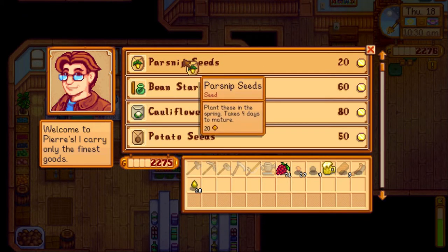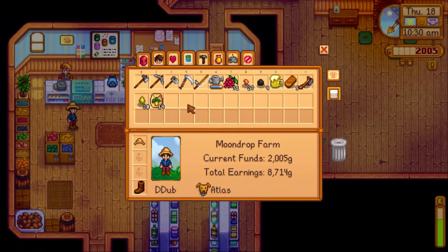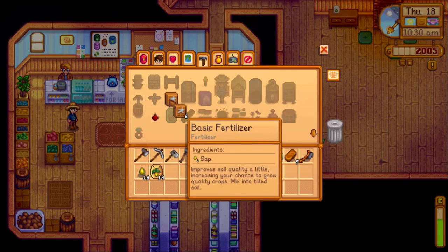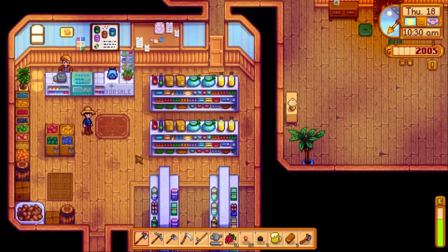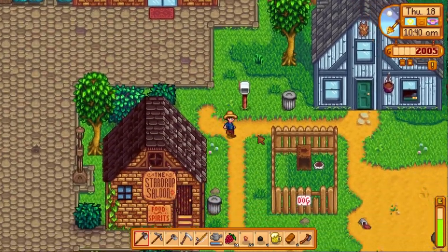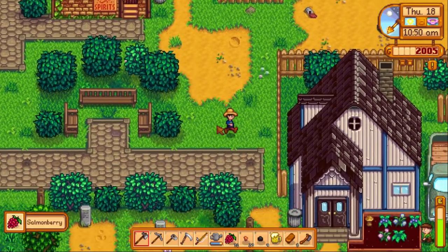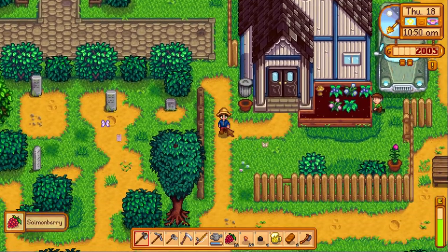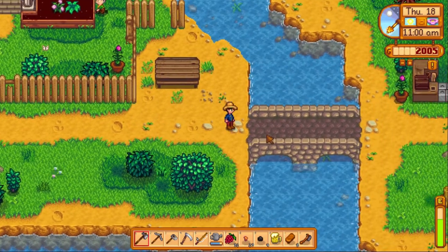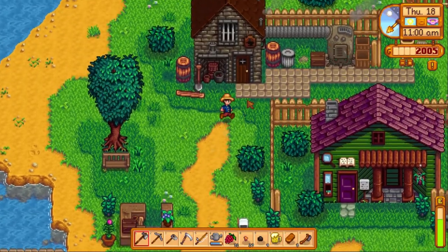I buy 14 parsnip seeds and also pull out the sap we need to create 14 batches of basic fertilizer so we can fertilize our parsnips. Hopefully we can get a gold parsnip out of it. I'm probably going to plant nothing but parsnips for the remainder of the season until we get those five gold ones. Parsnips aren't the most profitable, but they do grow the quickest.